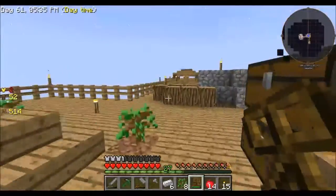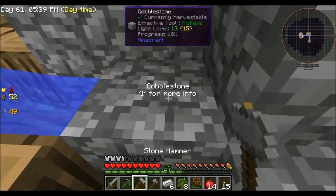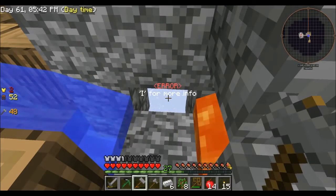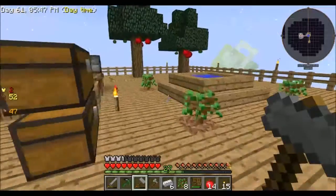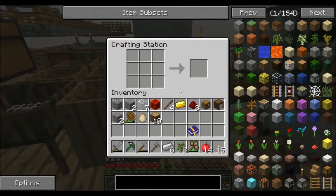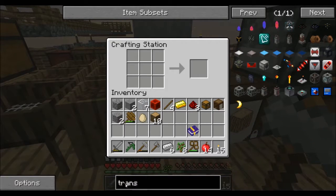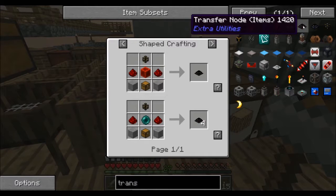For now we have our cobblestone generator here that's sitting there just hitting stuff, which becomes incredibly monotonous. So today we are going to automate that, and to do it we are going to make a transfer node. I already got the stuff together for it.